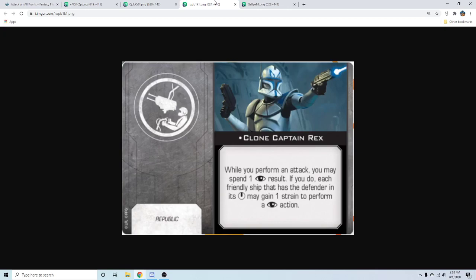So much has to go right for Rex to be really good: first you have to spend a focus, then you have to have friendly ships with the defender in their bullseye, and then they gain a strain and perform a focus. For that ability to work, they have to be lower initiative than the ship carrying Rex, which means they have trouble getting the ship in bullseye to begin with.